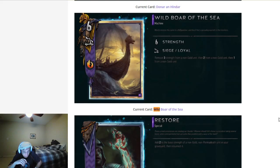Gold cards are a little bit weird in Skellige because Skellige doesn't benefit from their passive to have gold cards. It doesn't benefit Monsters either. I think Wild Boar of the Sea is an okay card now. We'll probably see some of it in the meta, but I'm not sure how often because there are so many good gold cards still.